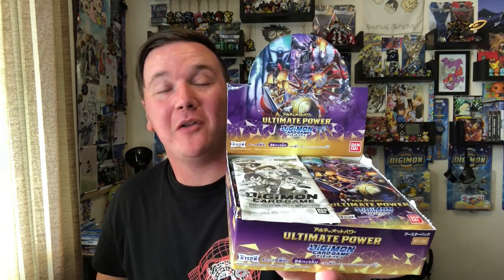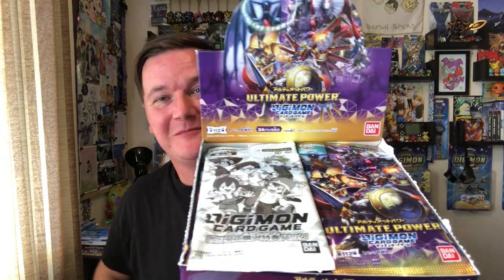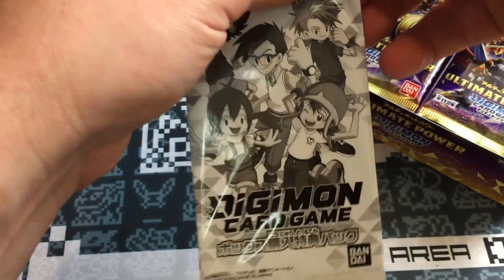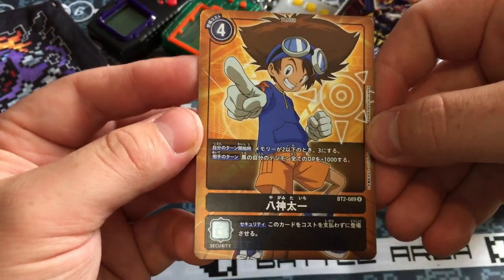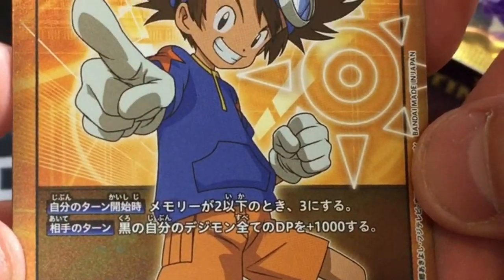Full box of the Digimon Ultimate Power Booster Packs. This is our promo pack. Last box we got Matt, or Yamato. This time we got... yes! We got Tai, or Tai Chi. Awesome! The boy himself. Splendid.